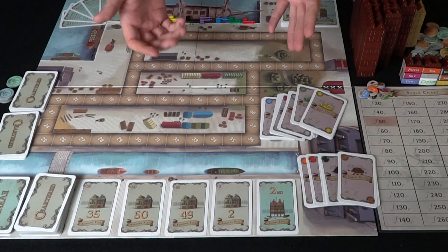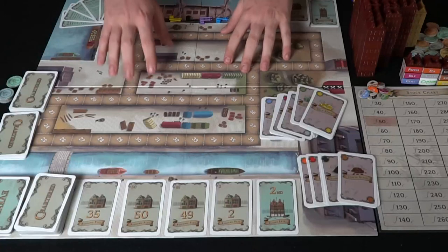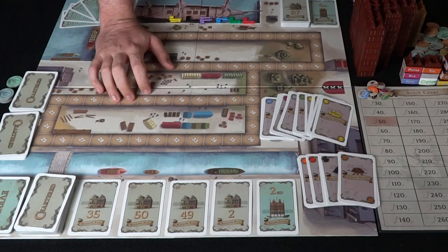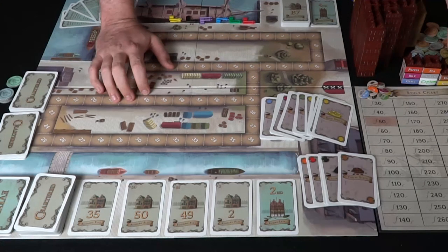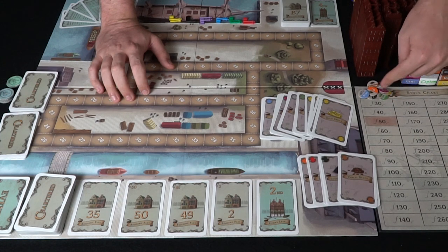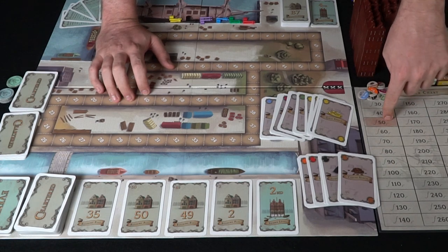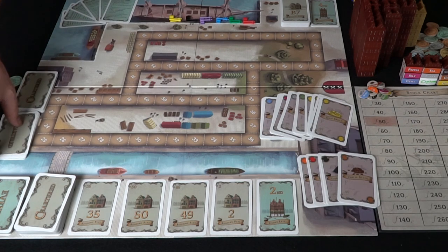Here's Chartered: The Golden Age and everything included. You're going to get a ton of buildings, a board, different stock cards for each type of building, along with individual specific buildings for each of the different stocks — whether it be gunpowder, gold, or opium. Over here is the stock chart along with tokens that illustrate how much value each stock is worth and at what point you can buy them.